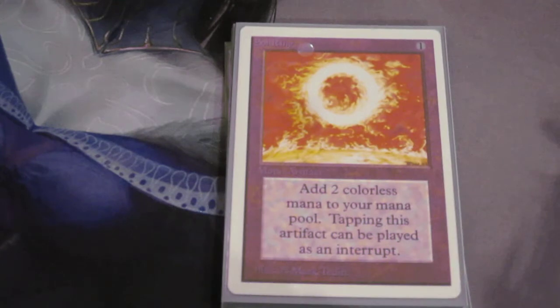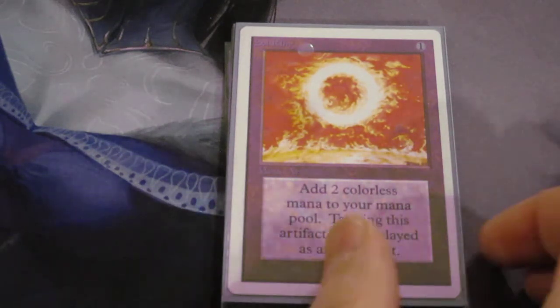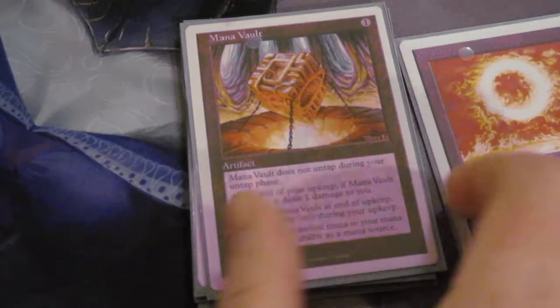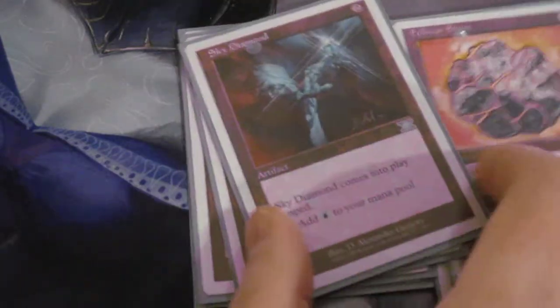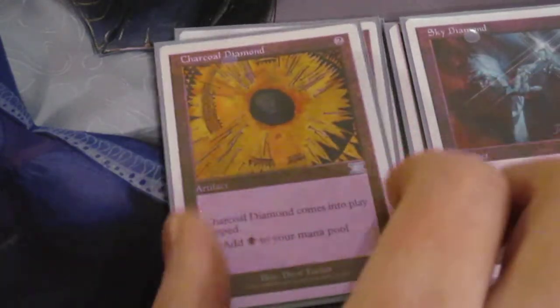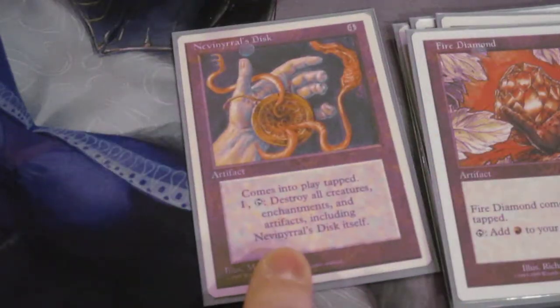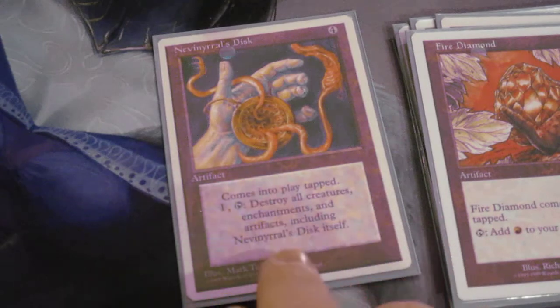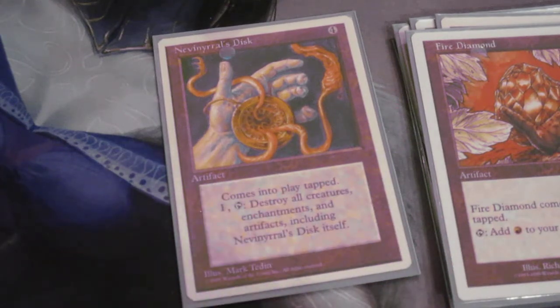Let's go through the handful of artifacts. We have six mana rocks: Sol Ring, a Mana Vault, a Felwar Stone, and the three Diamonds which were luckily printed in Fifth Edition. The last artifact is Nevinyrral's Disc. I chose this one over the earlier printings because the text box looks ridiculous on some of those editions — this is the cleanest one I could find.